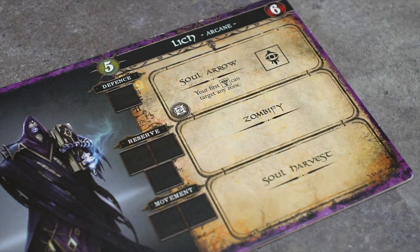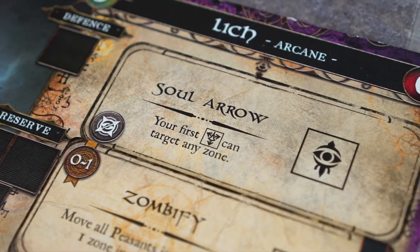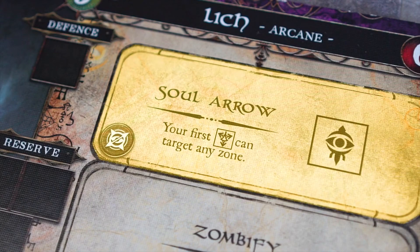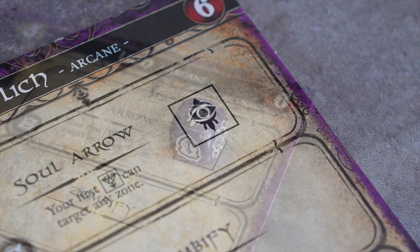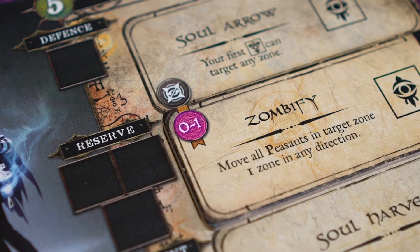One dice placed moves a monster a single zone. This is where abilities are placed. Each monster has three abilities at their disposal, but only one is available at the beginning of the game. Each ability also has a basic and an advanced version. Soul Arrow, for example, allows the Lich to target any zone with its first ranged attack. If an ability requires an expenditure of a dice, it will be listed here.